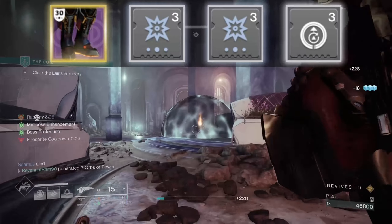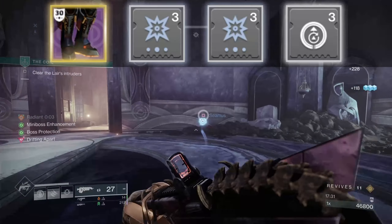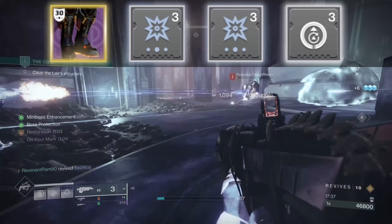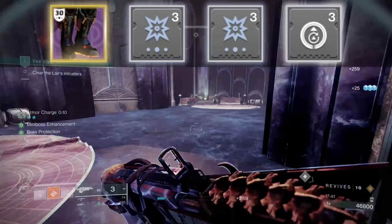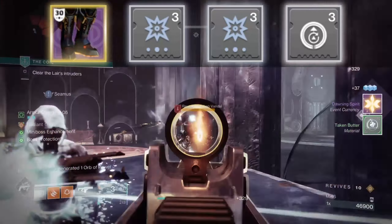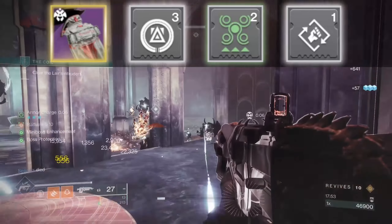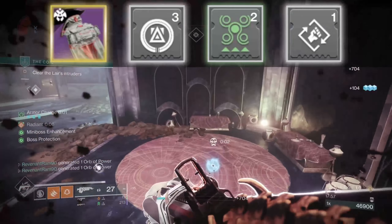On legs: a double stack of Kinetic Weapons Surge. This helps Bad Juju but also increases our Golden Gun damage — I think because it uses the Hawk Moon gun model for its super. Don't use three surges or it will break and not work at all. Also take one of the orb pickup mods available on legs. On the cloak: Reaper for orb generation, Powerful Attraction to pull orbs in, and your choice of Bomber or Outreach depending on which ability you want to prioritize.